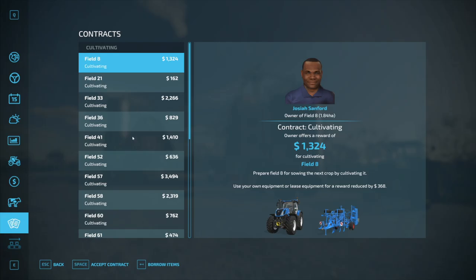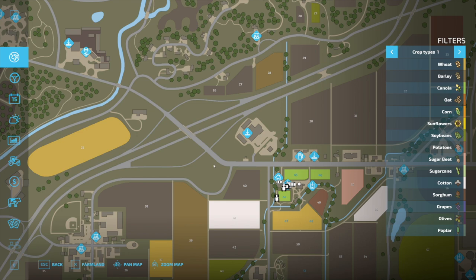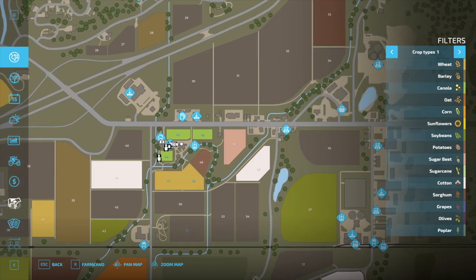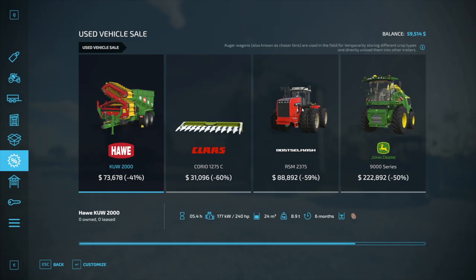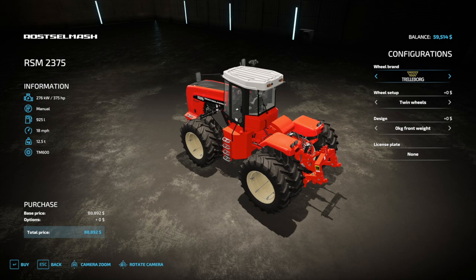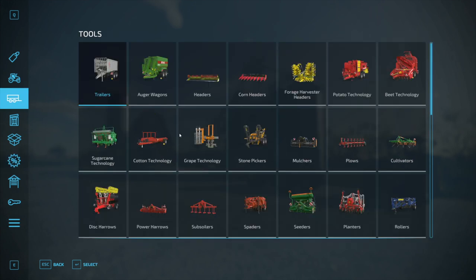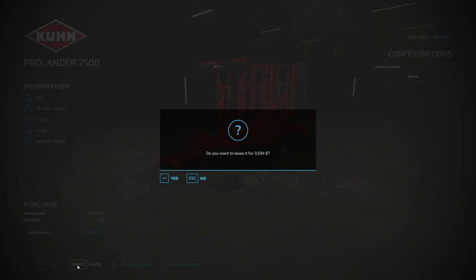I'm gonna take a look around and check on some of these jobs. We do have this one — we can borrow the equipment or lease our own, it's field 57. It's a pretty big field so I don't really want to go that route right now. I do want to check the used store. If we look at the cultivators, we could lease one of these guys — I wonder how much a lease would be on this: three thousand.